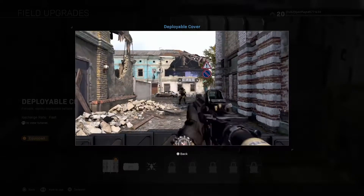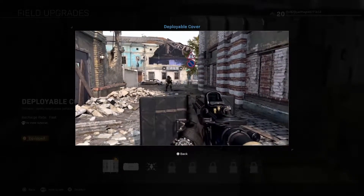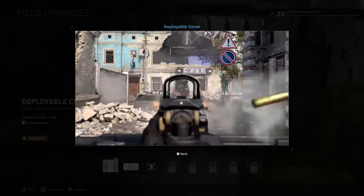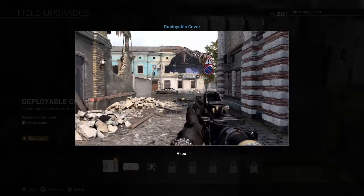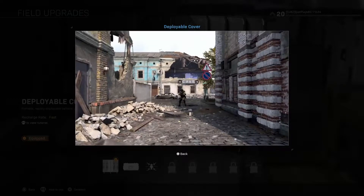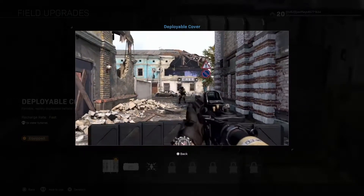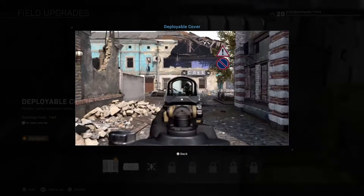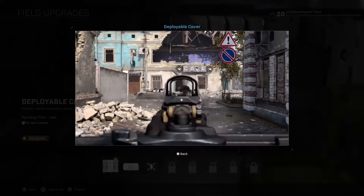The first one is deployable cover, which is a portable, rapidly deployable ballistic cover as the description says. You can see the animation here and the recharge rate for it is fast. In game, it's pretty quick — if you were to use it you'd probably get it back within a minute and 30 seconds.